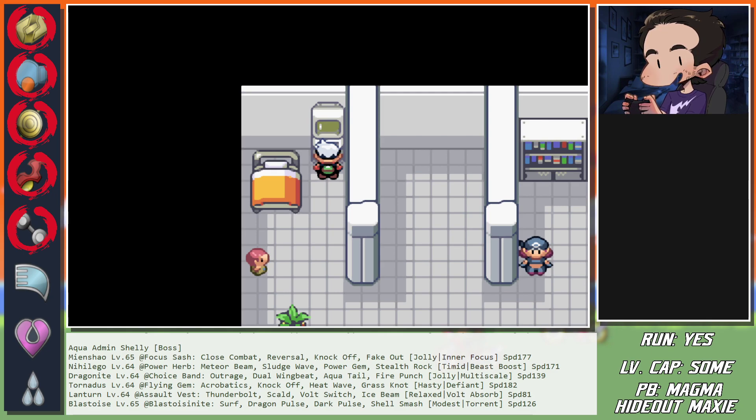We have to face two big bosses - both of them are a living hell. I managed to have time to think about one of them but haven't had time for the second one. Aqua Admin Shelly has Mienshao, Nihilego, Dragonite, Tornadus, Lanturn, and Blastoise.